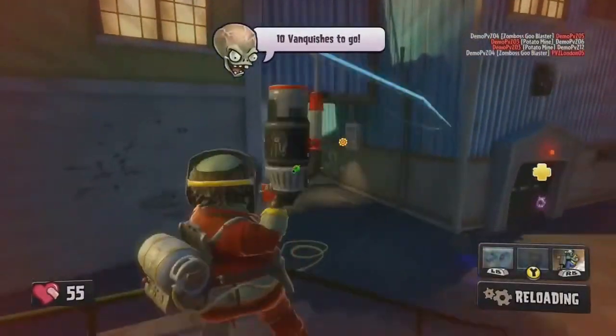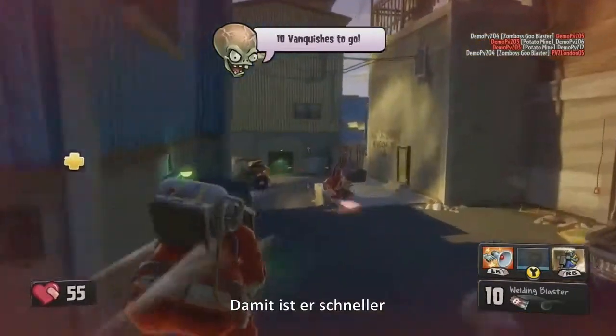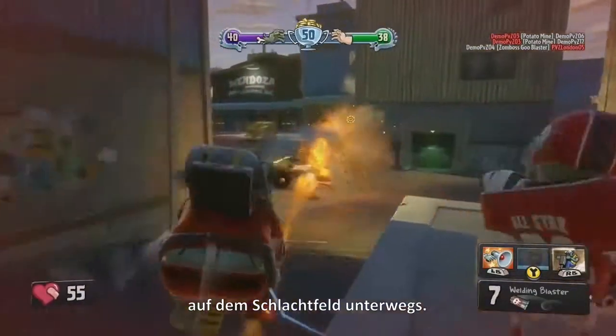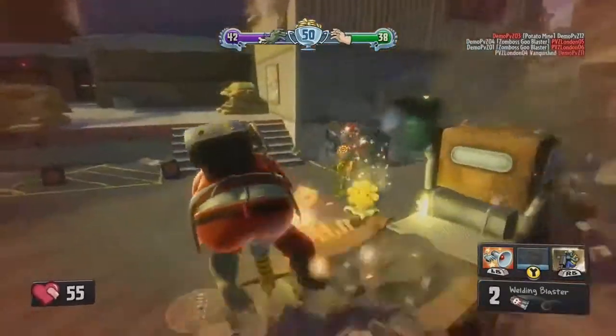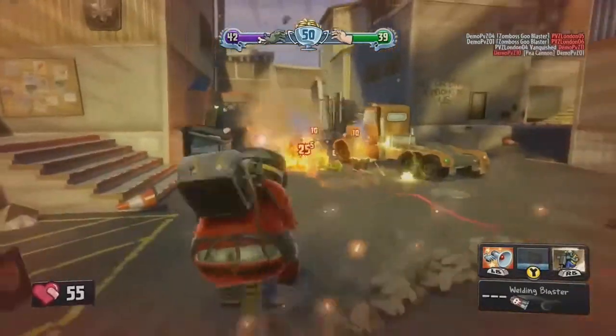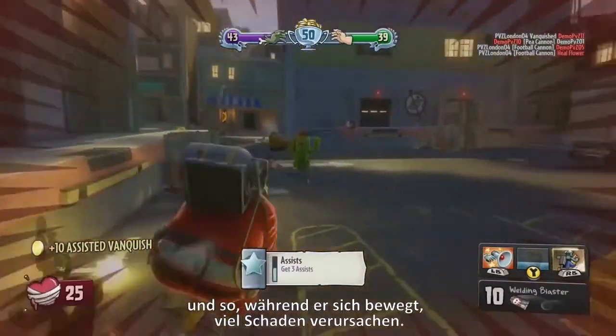Here we are looking at the Engineer. This is his welder variant. He just jumped on the jackhammer — the jackhammer allows him to move up quickly and around the battlefield very fast. He can also fire his primary weapon, so it does a lot of damage on the move.